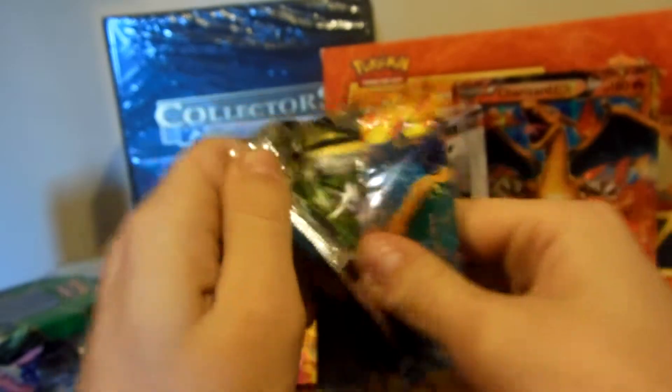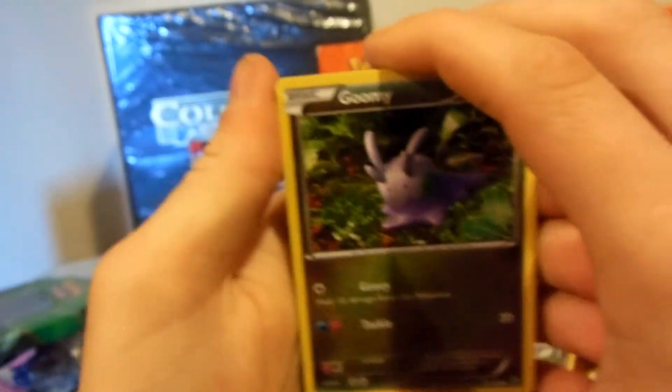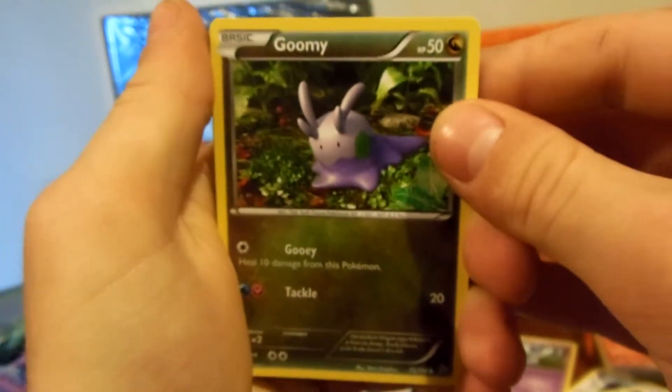I don't know if I want to open those figurines in the background either. I got a lot — five boxes. Those are Zekrom and Kyurem, however you want to pronounce it.